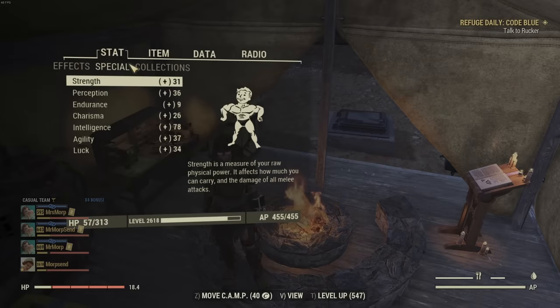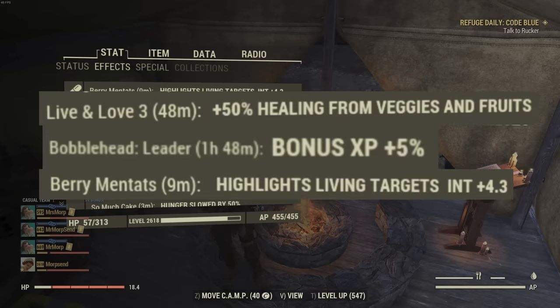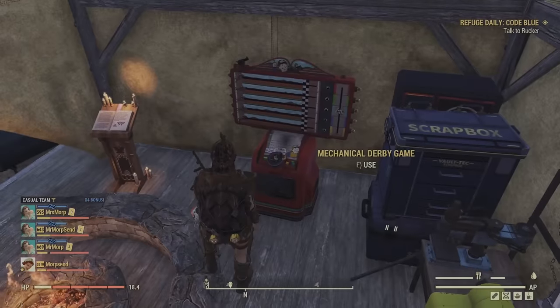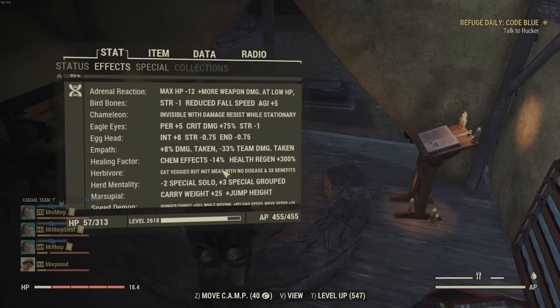For experience boosts from food, we have Brain Bombs and Cranberry Relish. From aid, we have Live and Love 3, the Bobblehead Leader, and Berry Mentats. We get a 2% Intelligence increase from the Mechanical Derby game, and an additional 100% experience by using four Lunchboxes at 25% experience each — those are a really big boost. We also get 5% extra experience from being well-rested and 5% from the Sacred Mothman Tome. The key mutations are Egghead, giving eight more Intelligence with Strange in Numbers negating the negative, and Herbivore, which makes Brain Bombs and Cranberry Relish give huge numbers.